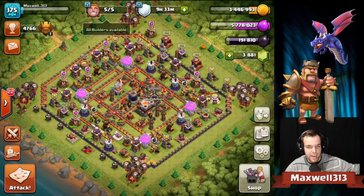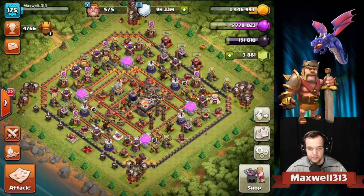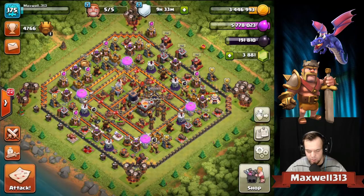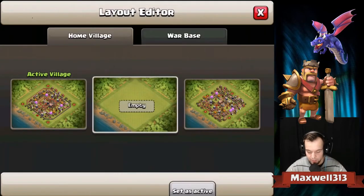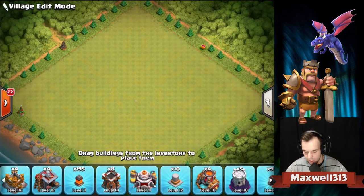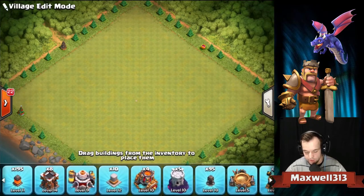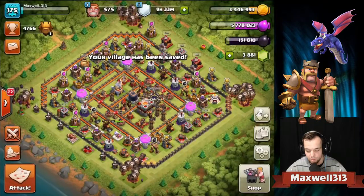My builders don't show anything more to do - all builders are available and I have no buildings left to upgrade. I still have walls to max out. On my Town Hall 11 main account I still have 95 walls to get to level 11, and then 40 more walls to get to level 12.